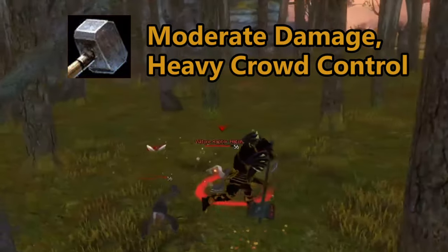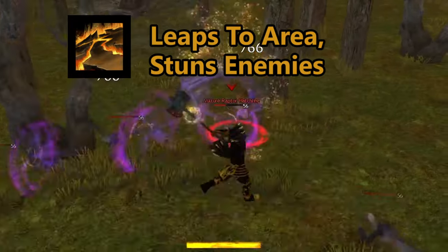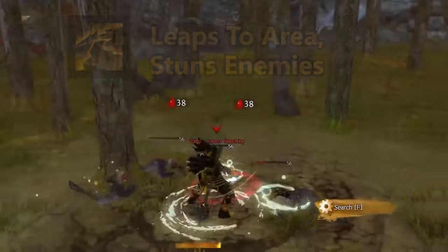The hammer brings the boom with strong area of effect and crowd control. The burst skill is earth shaker, which jumps to an area dealing damage and stunning all enemies caught in the epicenter.